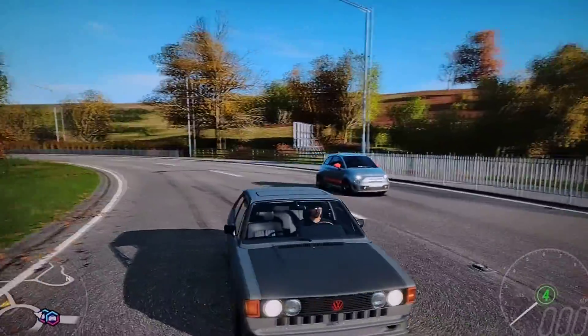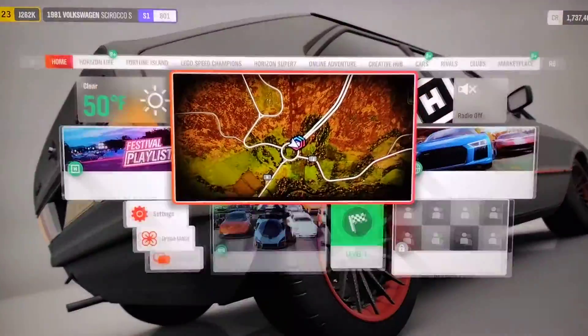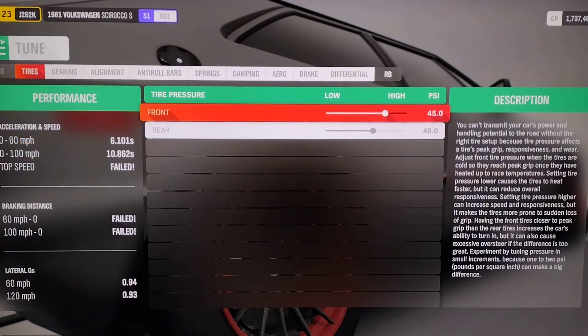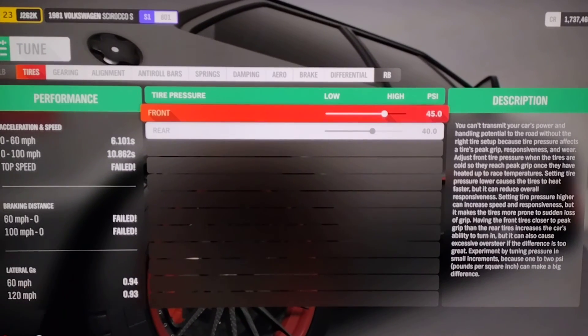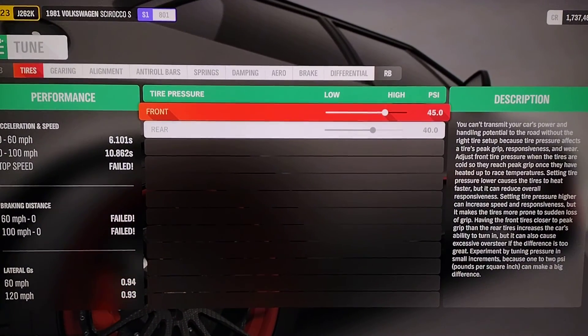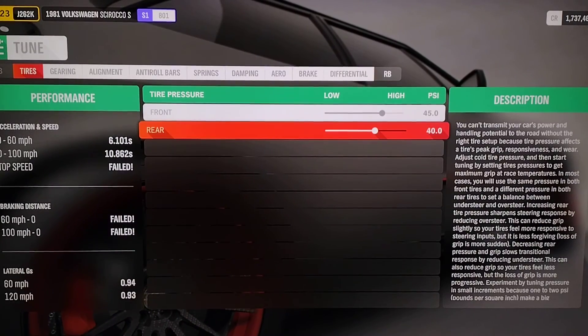Everything needs to be tweaked a little bit differently, so let's check out the tune. I'll try to make this video as short as possible. Tire pressure — crank it up. High PSI, not bars, depending on which area of the world you're in. 45 for the front, 40 for the rear.